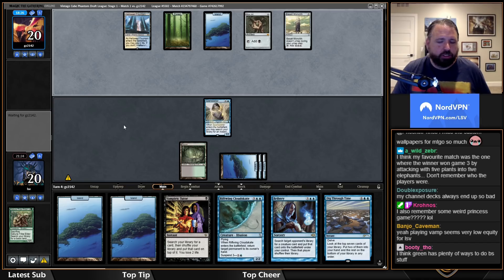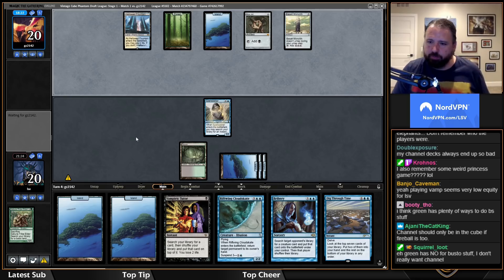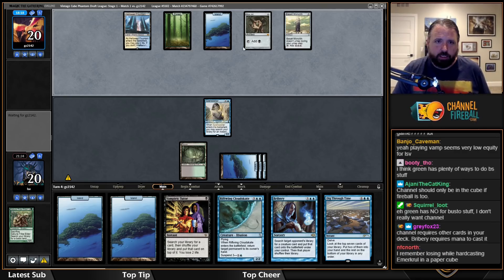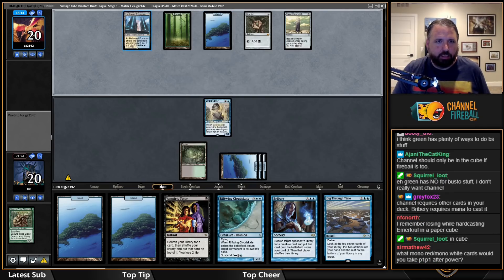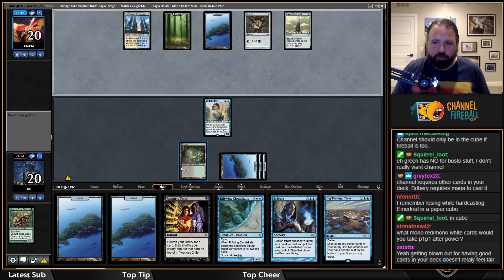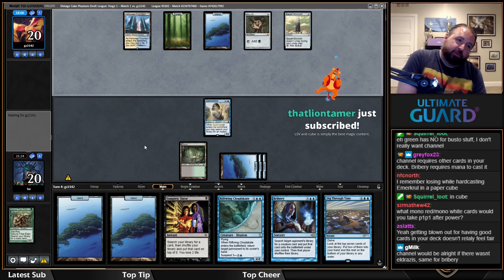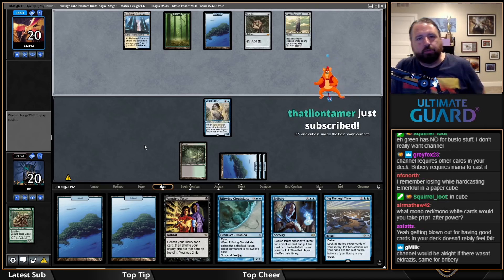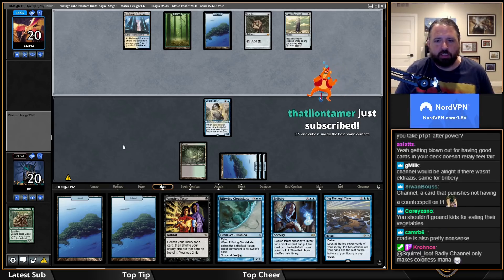I could also Vamp for Mox Jet if they blow up one of my lands. They could cast Sundering Titan — it would kill my Bayou and island and their Hallowed Fountain. Oh, they have Tinker — is that the joke here? They have the Vault too who knows. Basalt Monolith is good if you Mox it out turn two and play a big thing turn three, but in general it's not very good.